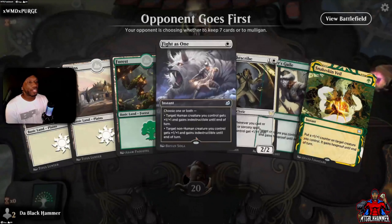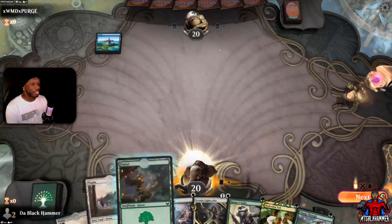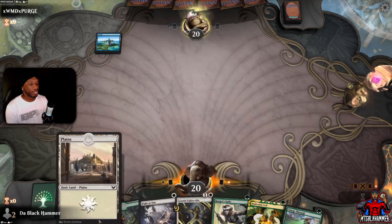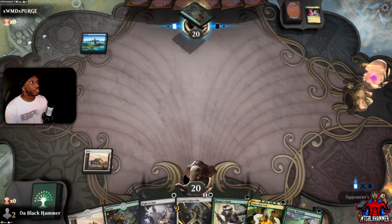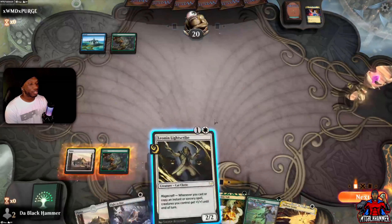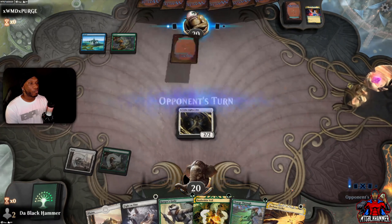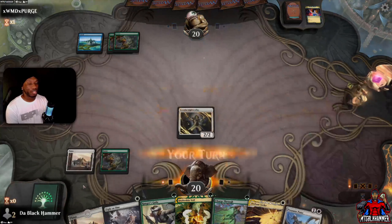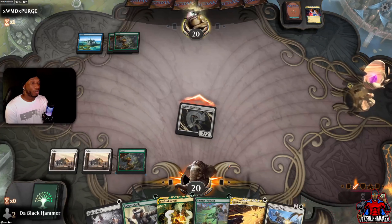Alright, our opponent is lucky enough to go first — decent hand. That's the plan. We don't have any one-drops. There's the Opts — a pretty tight play. Simic, Simic, Simic — I've been seeing a lot of Simic colors all day. As long as he ain't messing with my creatures, we can keep this civilized.